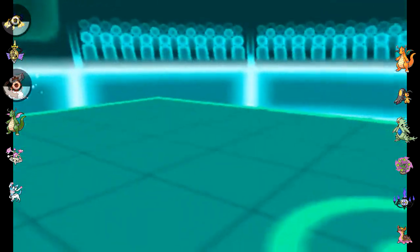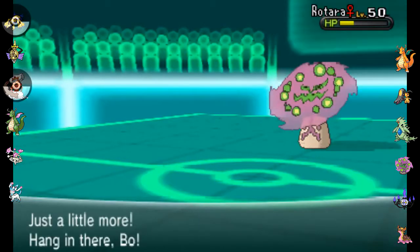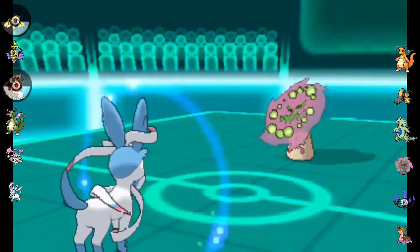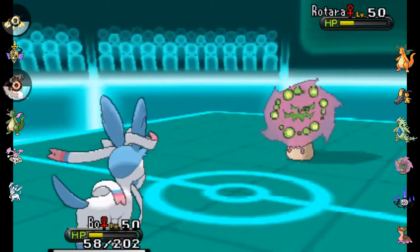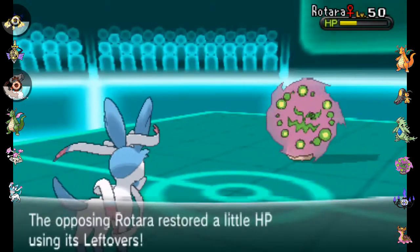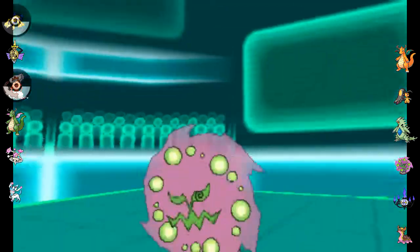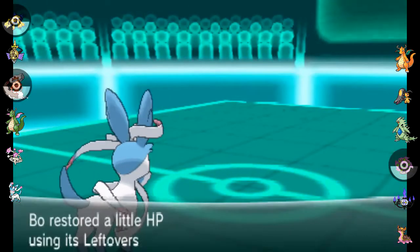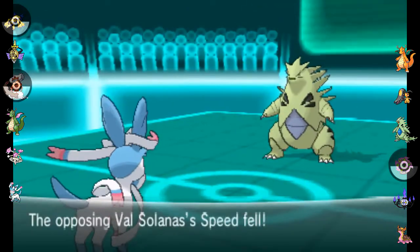Hugabug did get a decent amount of damage off with Thunder, so that's nice. But now at this range of health, considering Sticky Web is up and this Pokemon is slower in general, I figure I'm gonna Protect one more turn to get my health back a little bit higher, then go for Hyper Voice, which should take it out at that range of health. I'm not really worried because Bo has the ability Pixelate, which boosts the power of Hyper Voice and gives it STAB — that's why it's so awesome.